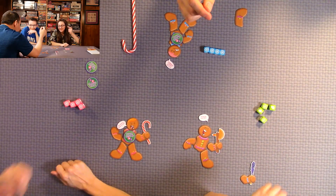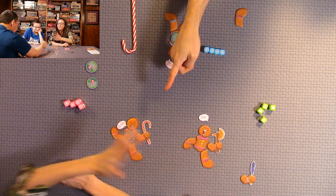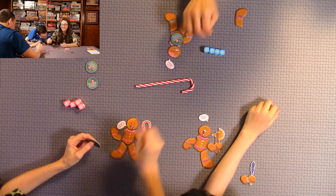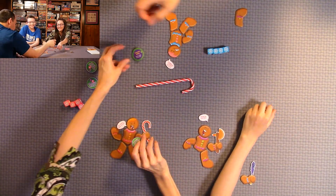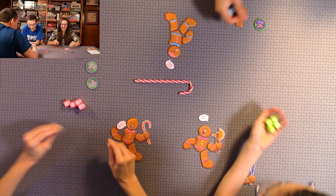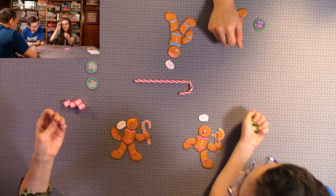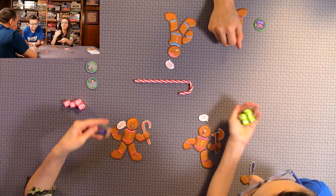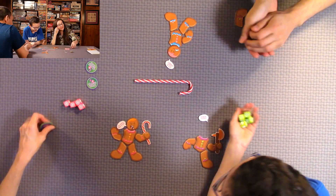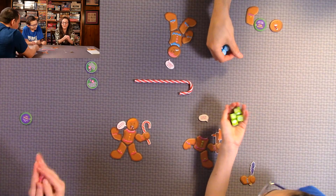A player rolls peppermint. He can either remove the peppermint protection or take any limbs from Quentin. He decides to take the special treat, which lets him steal a treat from a foe. The benefit reads 'take a foe's head,' which supersedes the normal rule that you cannot take a head unless all limbs are gone. The head is worth two points and goes in the graveyard.